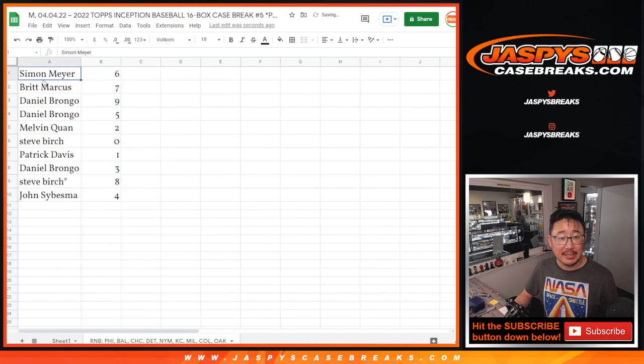Alright, so here's how it shakes out: Simon with 6, Britt with 7, Daniel with 9 and 5, Melvin with 2, Steve with 0, Patrick with 1, Daniel with 3, Steve with 8, and John with 4.